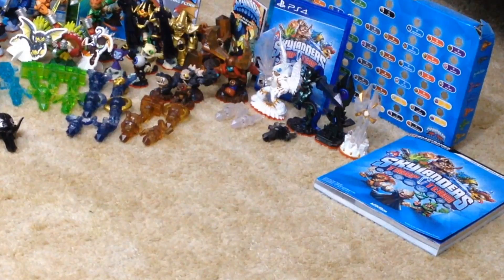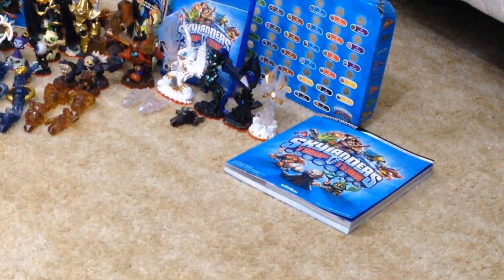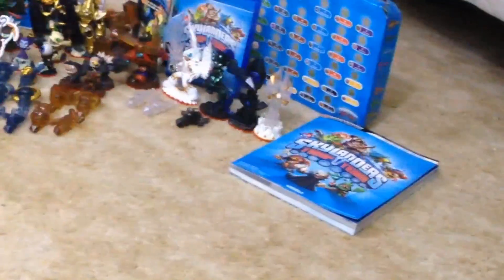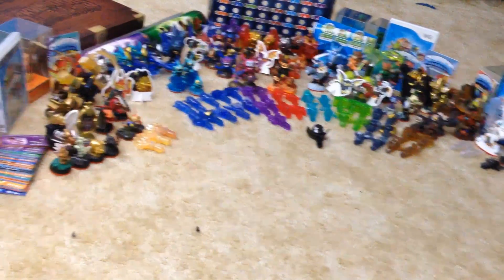For Light and Dark, we have the Light Owl, the Dark Spider, the Rebel Lob Goblin trap, and the Light Rocket. Then there are our two expansion pieces — Sunscraper Spire and Midnight Museum. And we have Nightlight and Nightmare as the Trap Masters for those.